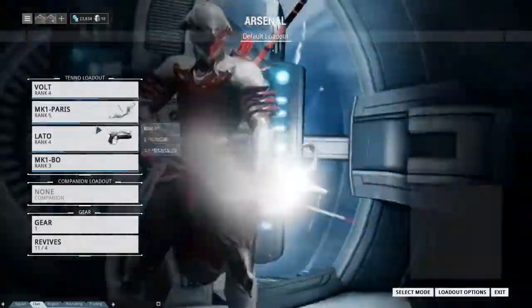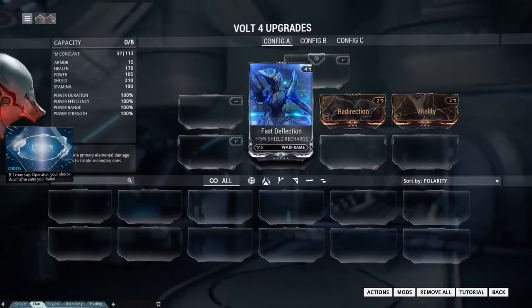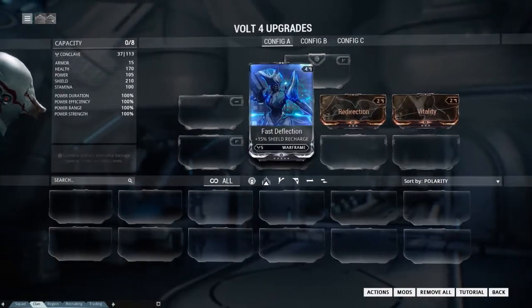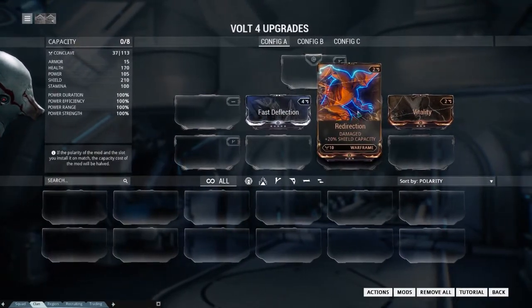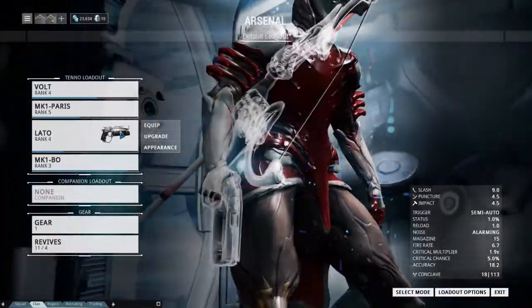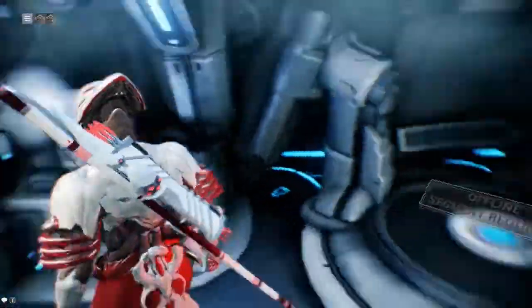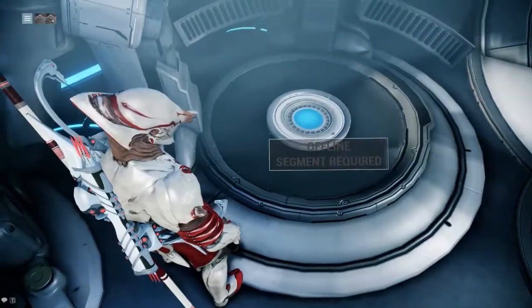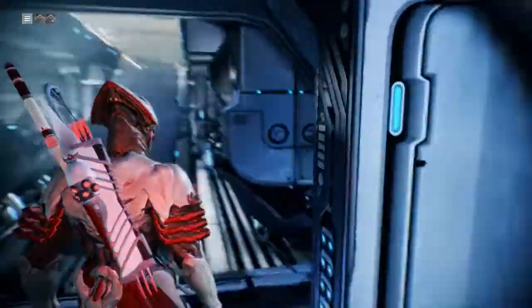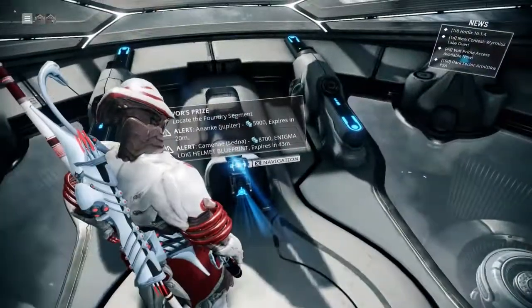Going to the arsenal, you'll see I played with the colors and everything, but I also played with the upgrades, abilities, and stuff. I've got fast detection, redirection, and vitality on me, and I've also got stuff on my weapons. I did some fusion — I had duplicate mods and merged them together to make them more powerful, I assume.